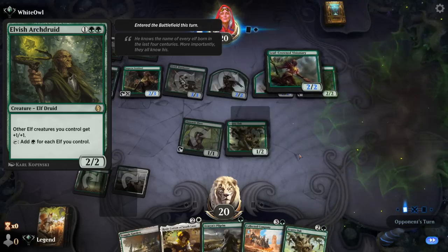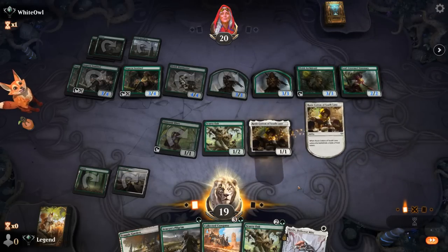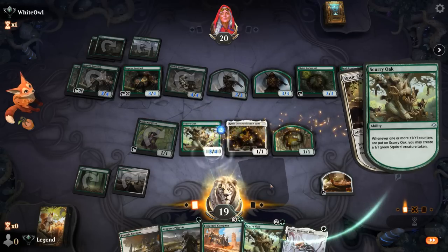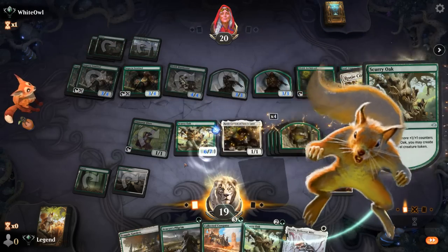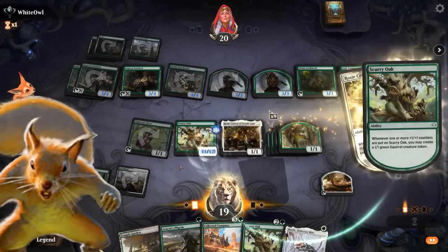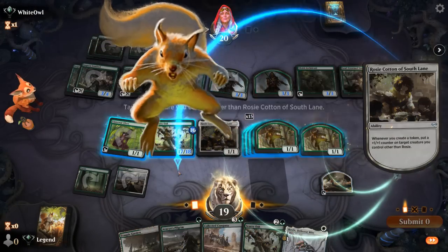Opponent was off to a nice start with Elvish Archdruid pumping the team, already empty-handed on turn three. But we get to play Rosie, put a counter on Scurry Oak, and that should be game. We can still play Skrelv to give Scurry Oak protection from green essentially, letting it attack past all the elves next turn. I recommend multitasking using spacebar to press continue while clicking Scurry Oak to speed things up. We want to make enough squirrels to make sure we don't randomly die to a top-decked Craterhoof Behemoth, so we might be here for a second.